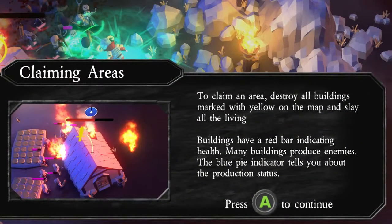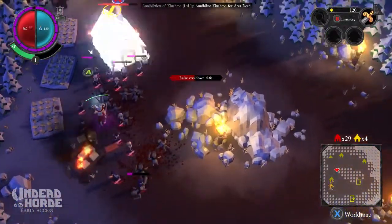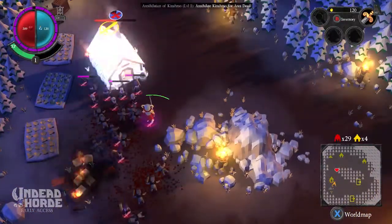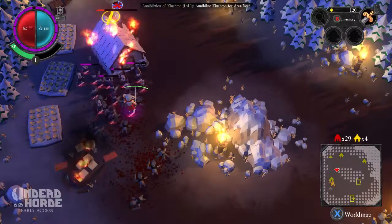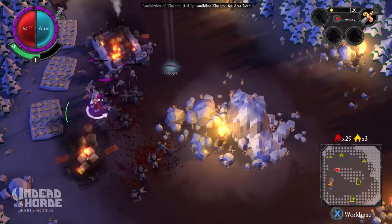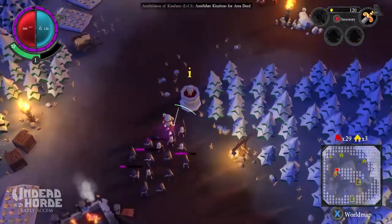To claim an area, destroy all buildings marked with yellow on the map. Slay all the living. Buildings have a red bar indicating health. Many buildings produce enemies. The blue pie indicator tells you about the production status. There's a club. Come on, you guys can do it. Wrap yourselves around the building and attack. Gather around. I think we're good. Let's pick up this dagger and kill some more humans. What's this? It's a healing.